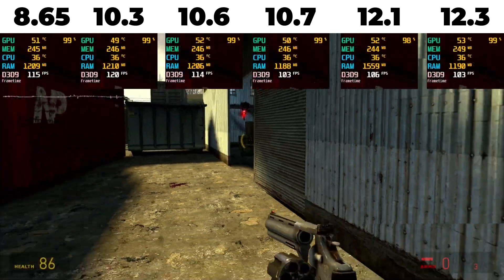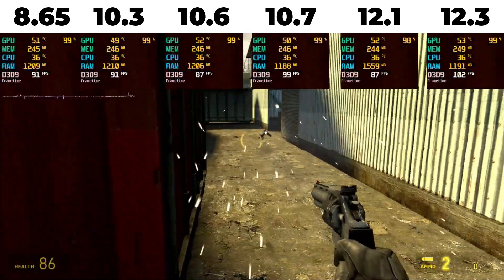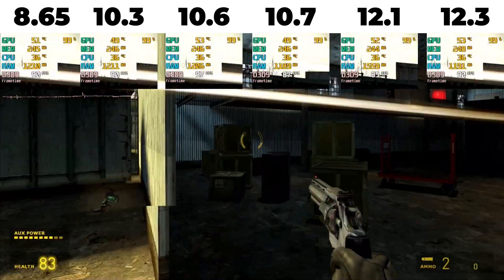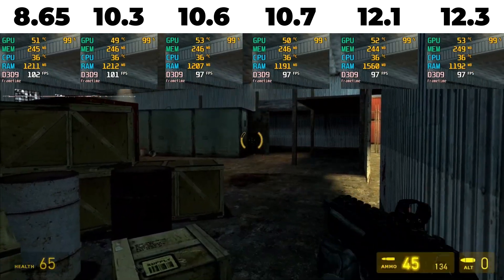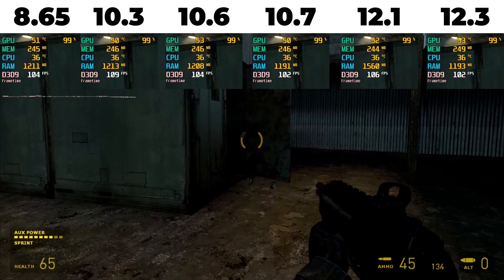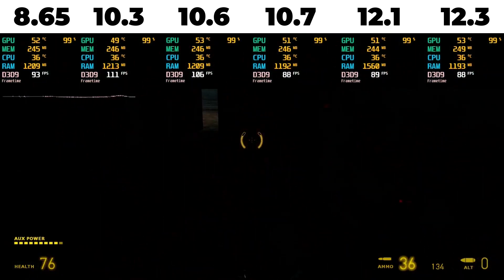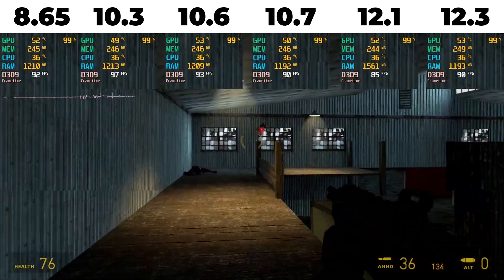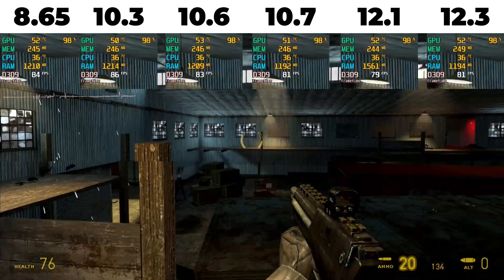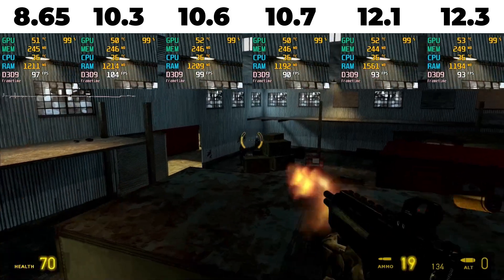Lastly, I found out how to record a timed demo in Half-Life 2, so here are the performance figures for each driver side by side during a firefight in the canal section. From the looks of things, the 10.3 drivers look to be best for performance, with most others coming fairly close. As usual, the 12 series drivers are rubbish, being nearly 40 fps slower in some instances.